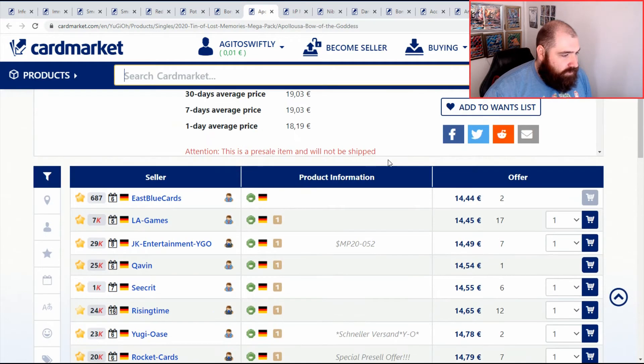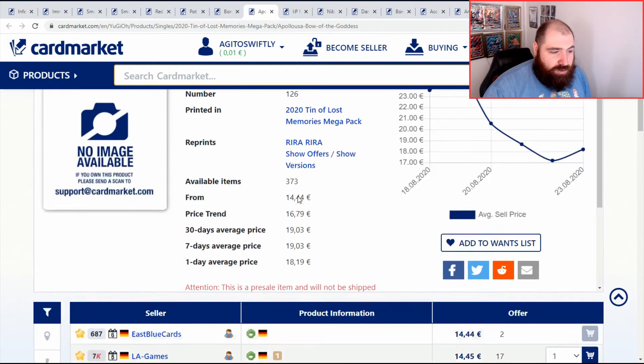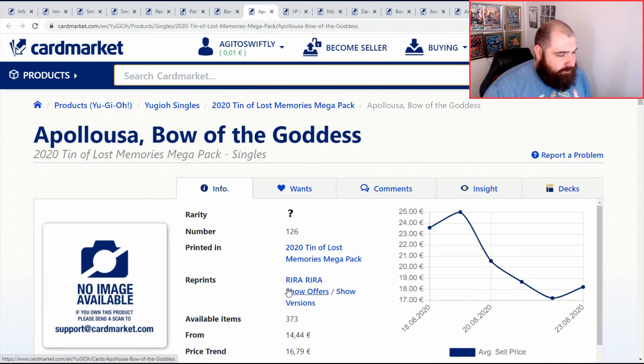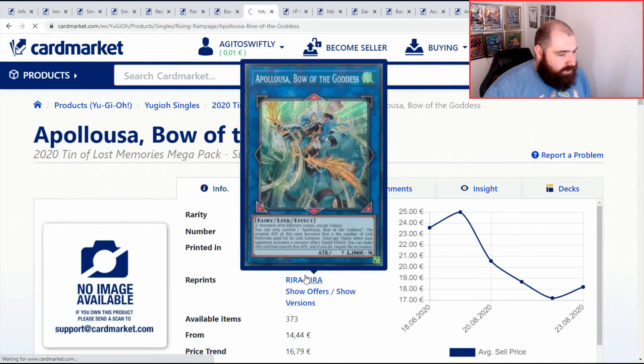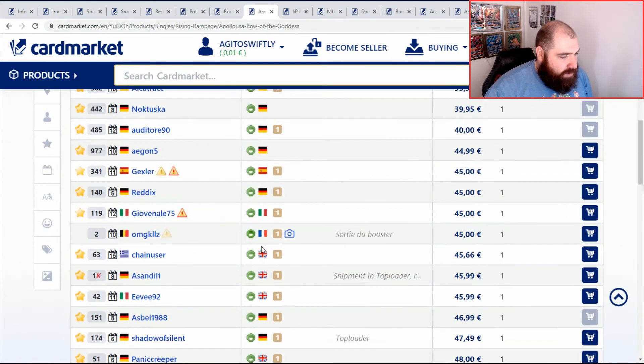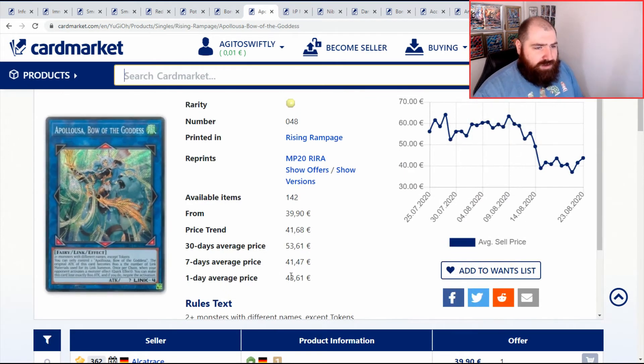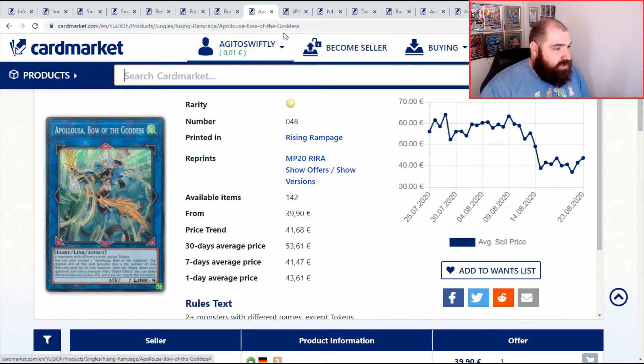Our next card — currently cheapest in English is £17 to £18. I thought it was going to be about a £20 card. Its original printing is currently sitting at around £45. It hasn't shifted in a few days, so I roughly expect to pay about £20 for this card. Obviously it's getting reprinted again in gold with an alternate art very soon, so if you miss out now, you can always get it then and prices will shift lower.